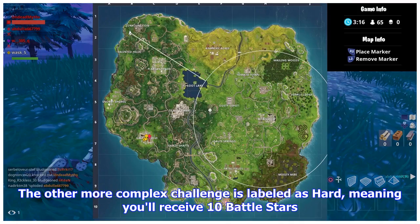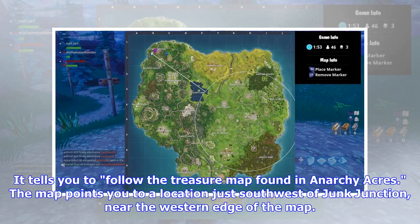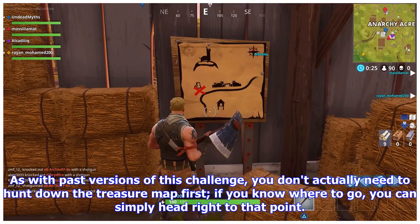The other more complex challenge is labeled as hard, meaning you'll receive 10 battle stars. It tells you to follow the treasure map found in Anarchy Acres — the map points you to a location just southwest of Junk Junction, near the western edge of the map. As with past versions of this challenge, you don't actually need to hunt down the treasure map first; if you know where to go, you can simply head right to that point.